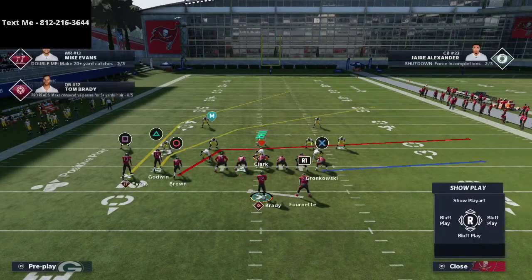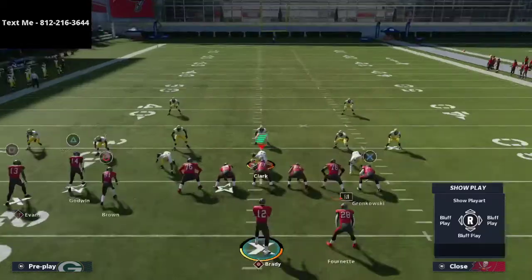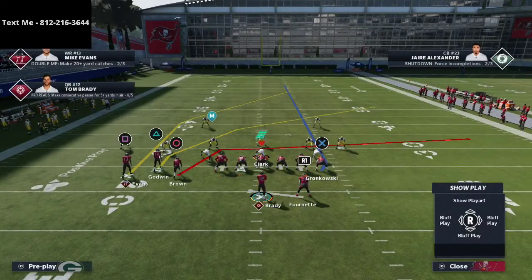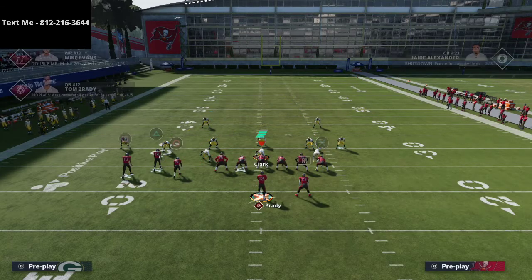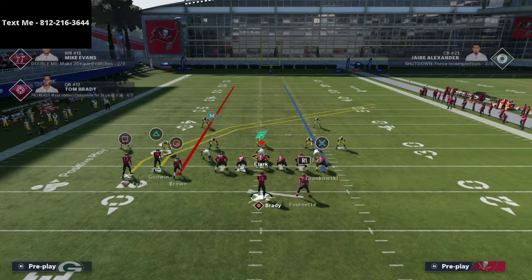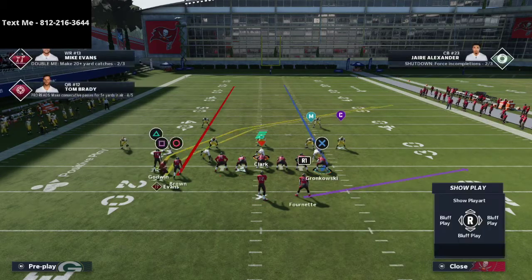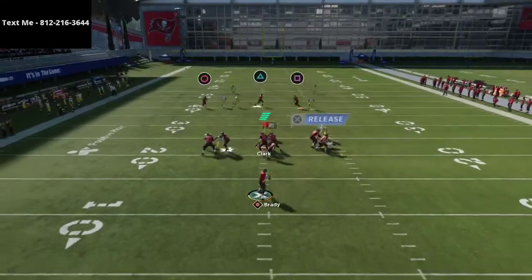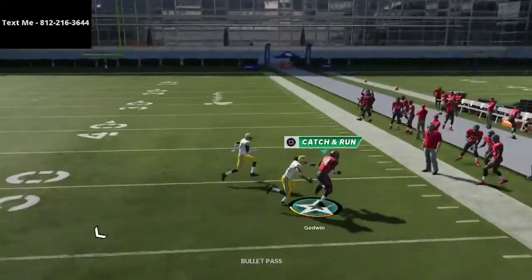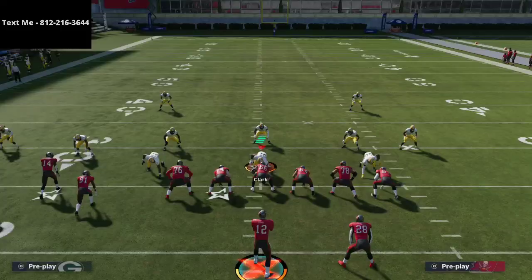Those are a couple of keys to the crossing route in Madden 21, specifically from the bunch tight end. Here's the setup: streak Brown, take Mike Evans and put him on a crossing route, and put the running back on a block and relief route. You essentially have double crossers and two checkdowns in the backfield in case things get shady, giving you easy reads for your offense.